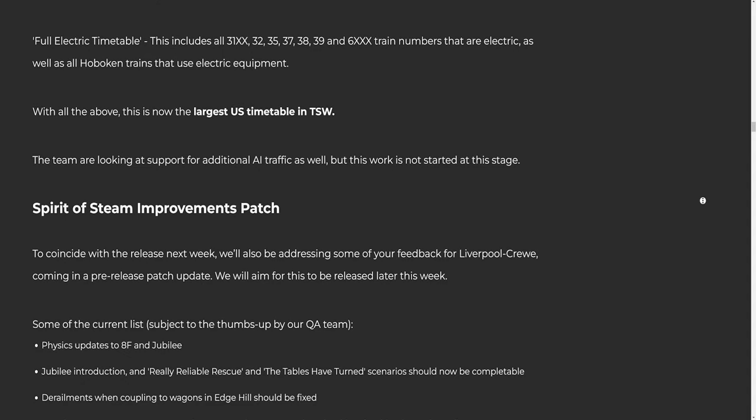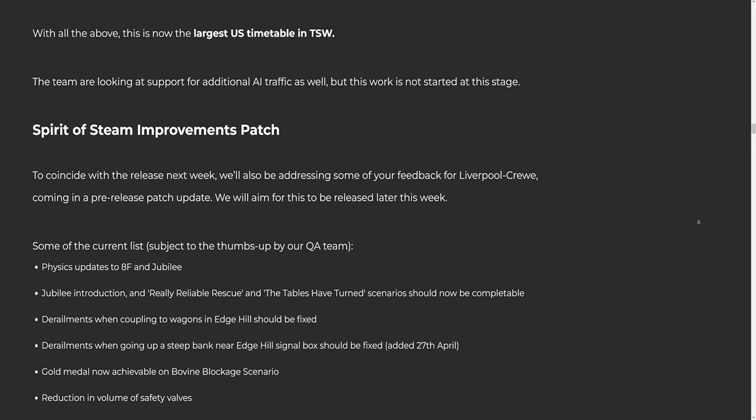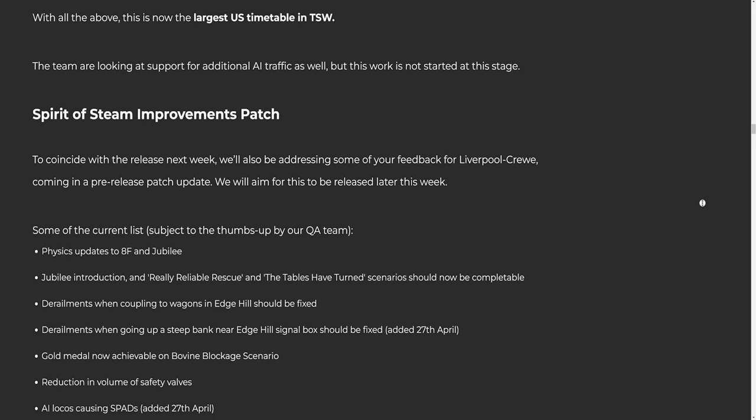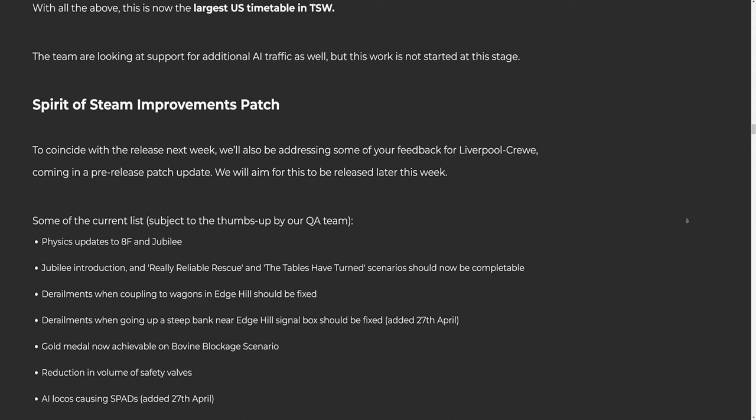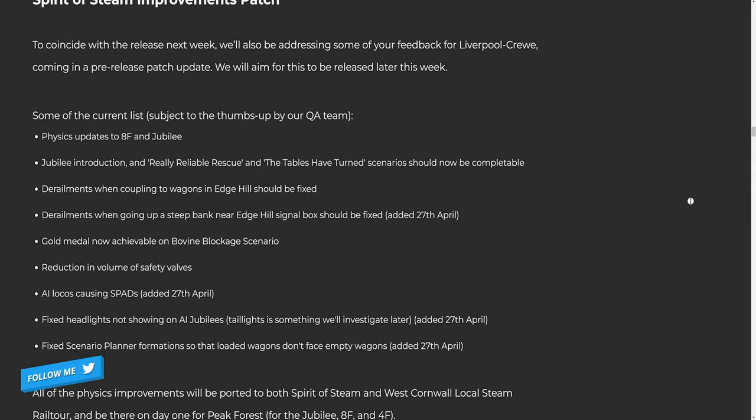Spirit of Steam improvements patch: to coincide with the release next week, we'll also be addressing some feedback for Liverpool Crew in a pre-release patch update, aimed for release later this week. Some of the current list, subject to QA approval: one, physics updates to 8F and Jubilee; two, Jubilee introduction and 'Really Reliable Rescue' and 'The Tables Have Turned' scenarios should now be completable; three, derailments when coupling to wagons at Edge Hill should be fixed; four, derailments when going up a steep bank near Edge Hill signal box should be fixed.